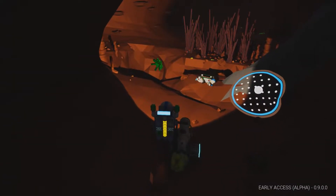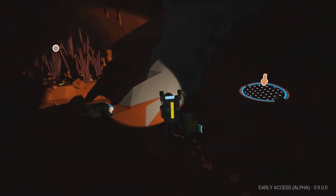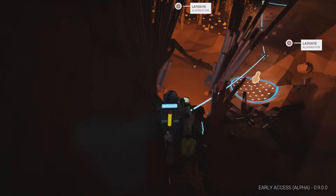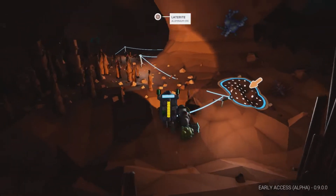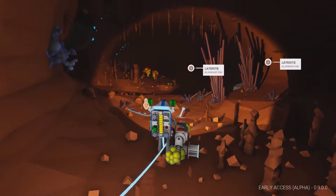Did somebody die down here? Yes. Okay, so that's your body. We occasionally build the small solars because they fit on rovers better — small solar and small wind turbine.